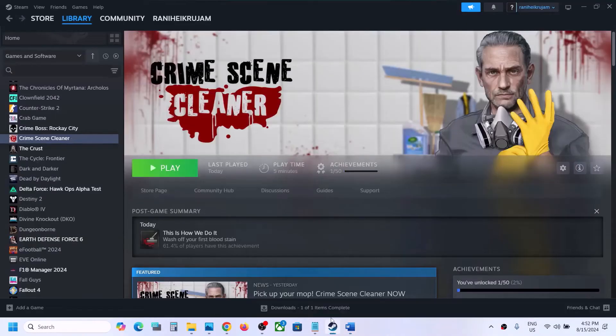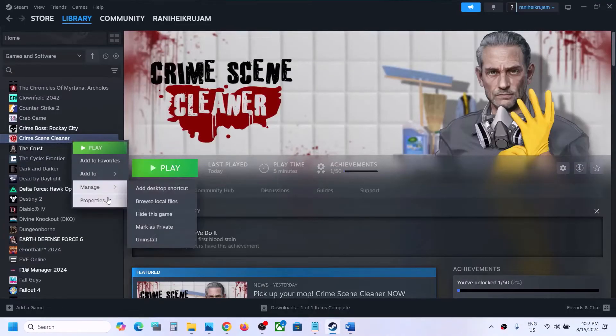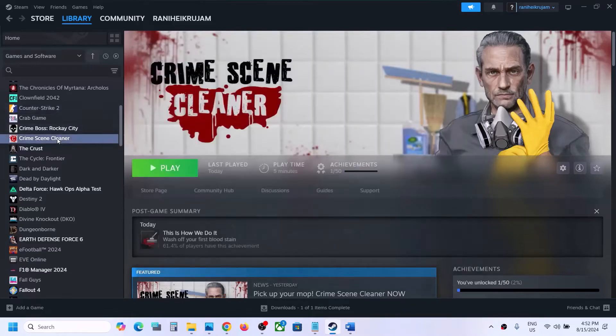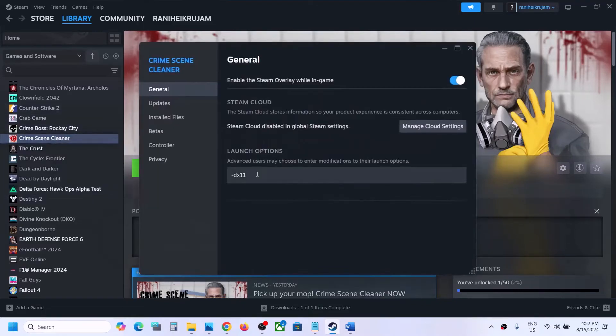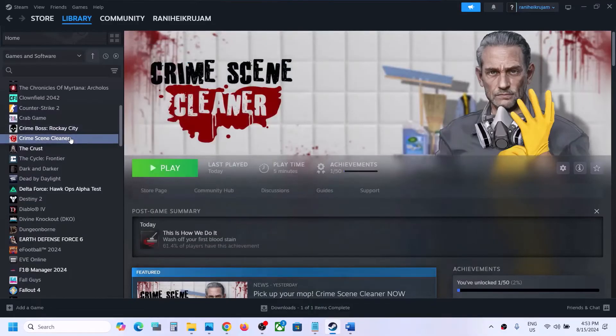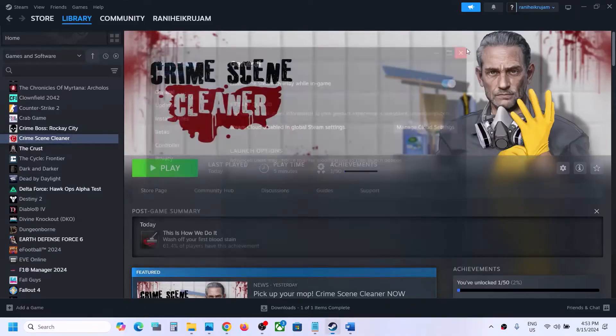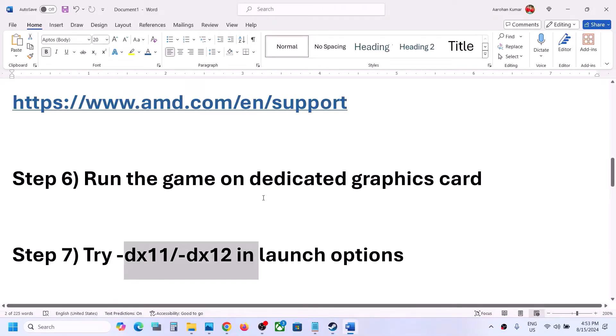The next step is to try DX11 or DX12 in launch options. Right-click on the game, select Properties, and in the launch options type '-dx11,' then launch the game and check. Still not working? Right-click again, select Properties, this time type '-dx12,' and check. If still not working, remove that launch option and follow the next step.